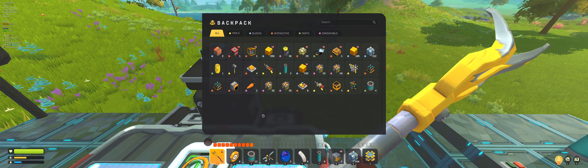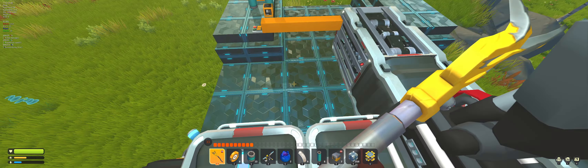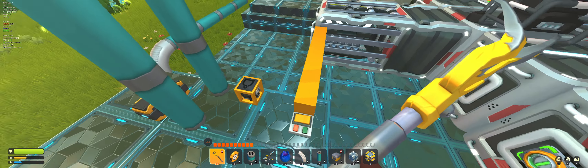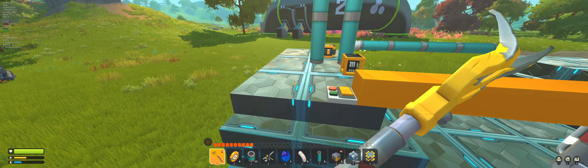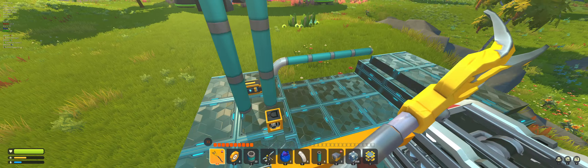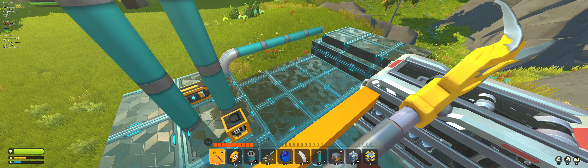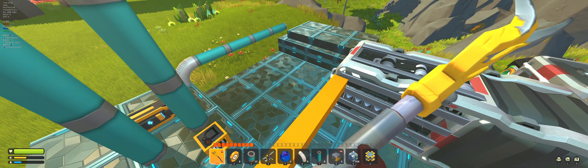The Tommy Lift idea didn't pan out — the large pistons just freaked out under the weight. I tried a new lightweight block that colors well and has a weight of one, but even that caused problems. So if you saw my last video, large pistons are not going to work; the car's just too big.